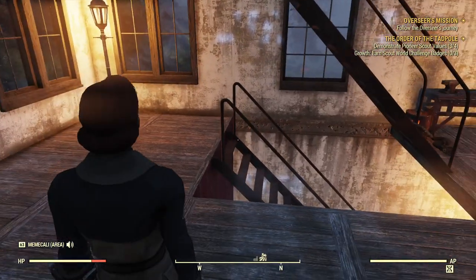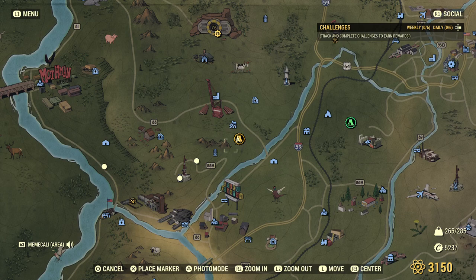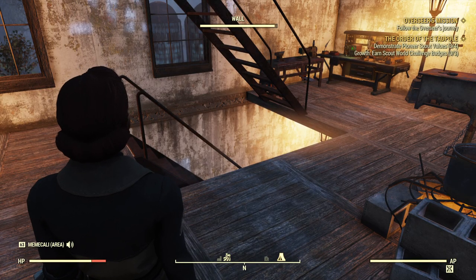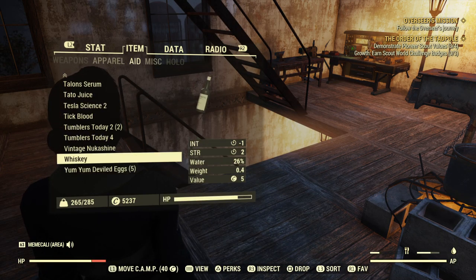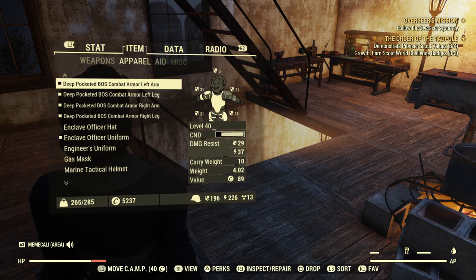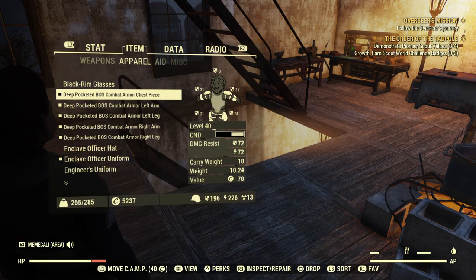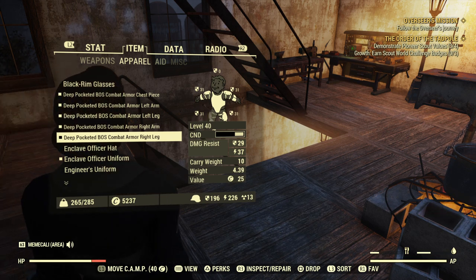There are other ways that you can maximize your carry weight other than scrapping. You can do it by having separate types of armor, such as mine. My armor is deep-pocketed, and it allows you to carry up to 10 extra on each deep-pocketed item. Right now I have 5, which is all the armor you can wear, and mine's deep-pocketed, so I'm able to carry 50 extra carry weight.